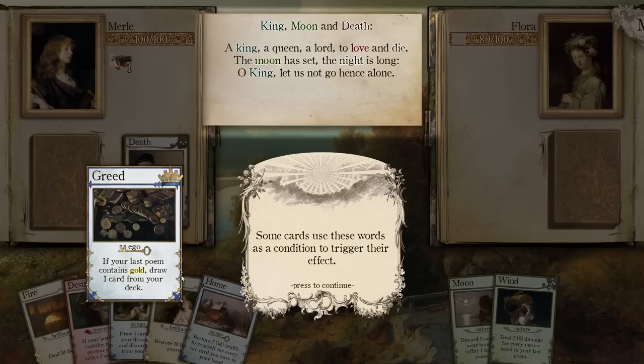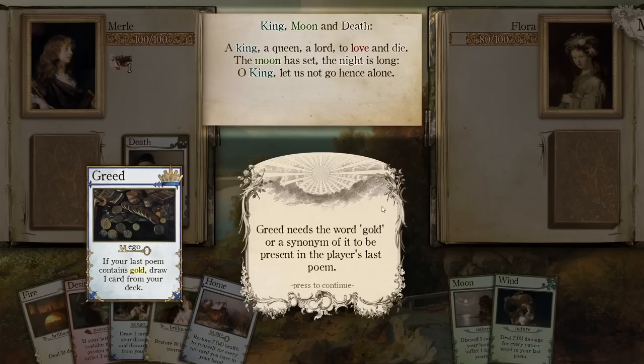King, Moon, and Death — so we played the King, Moon, and Death card. So we have an AI-generated poem! In this poem, words that are also card names or synonyms of card names are highlighted. You can hover over these to see their synonyms. Some cards use these words as a condition to trigger their effect. Oh my god — 'Greed' needs the word gold or a synonym to be present in the player's last poem.